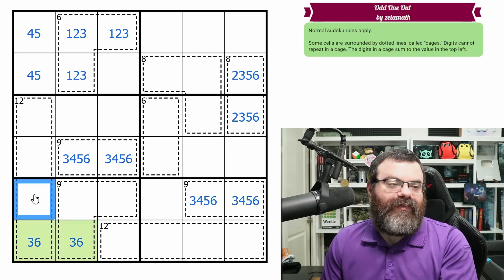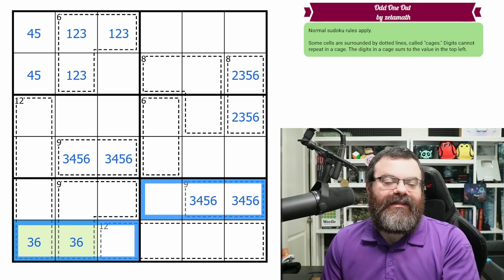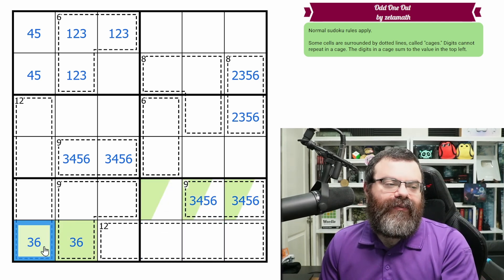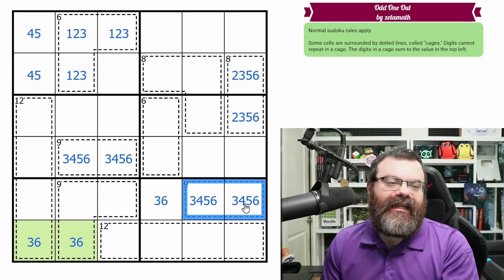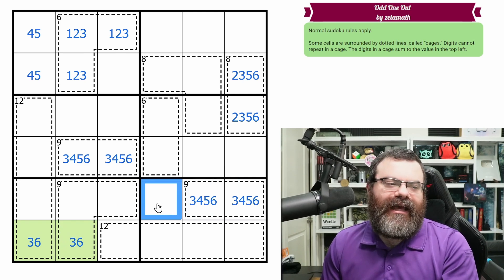Here's a nice trick: six by six Sudokus always have roping. These three digits always end up in a particular region — they can't go elsewhere in the box, so they must go here. We know that three and six end up somewhere up here. One of them could go in another cell, but the other one is always going to end up in this nine cage. There aren't two non-nine-cage cells to hide both three and six into.